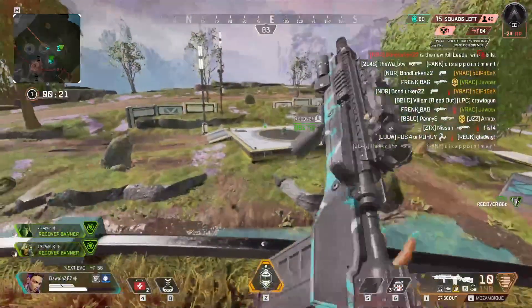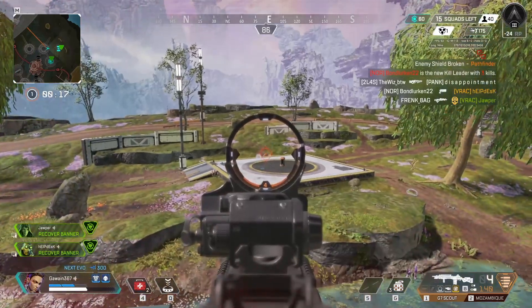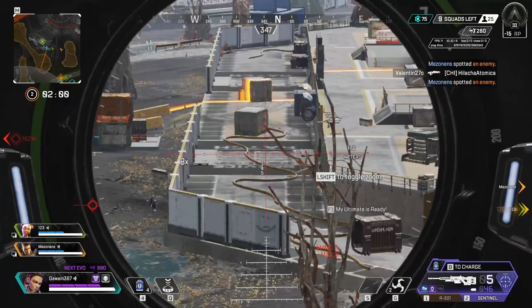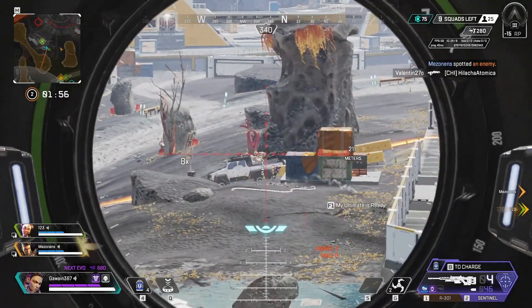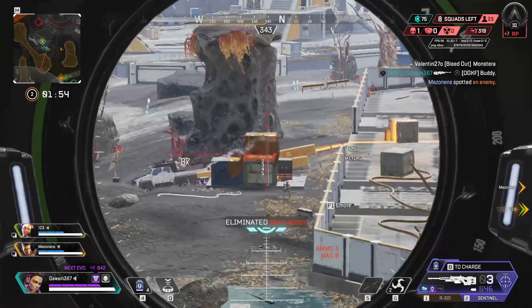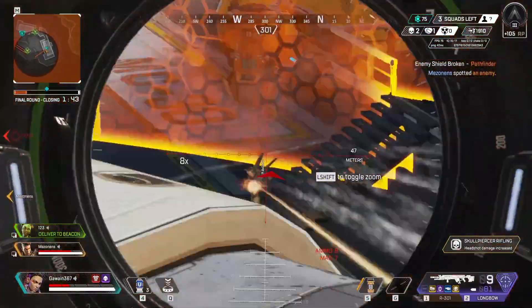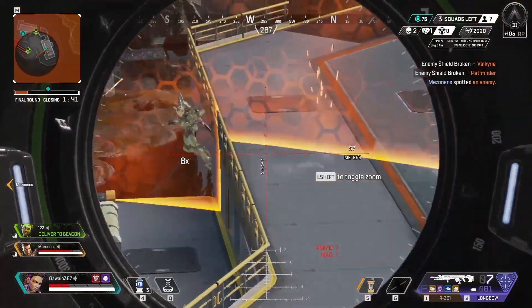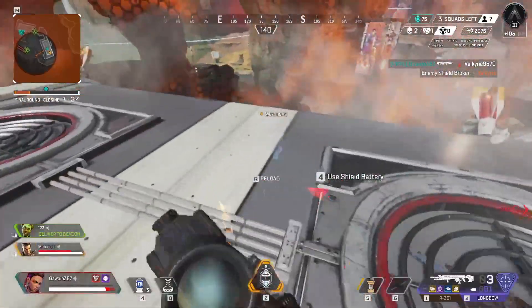Hey guys, it's Gawain and today we are going to be taking a look at one of the characters in Apex with a slightly simpler kit, Loba. Loba is a support legend that specialises in her own escapability and finding high tier loot for herself and her teammates. Loba can be very selfish, but also a great addition to a slightly more passive team that plays from range and for placements. So let's learn how to play her.